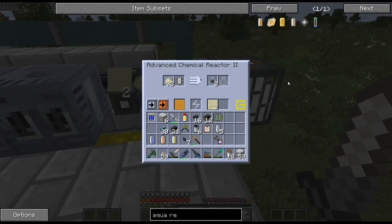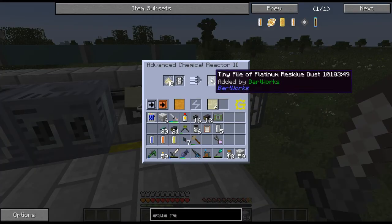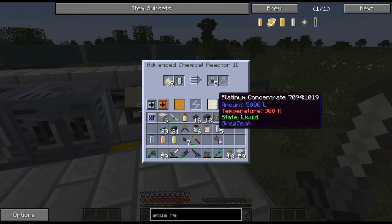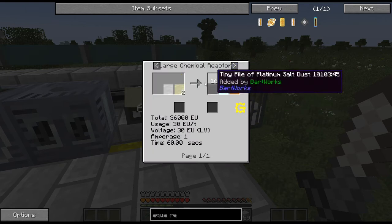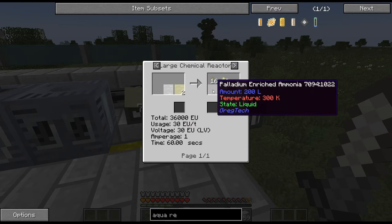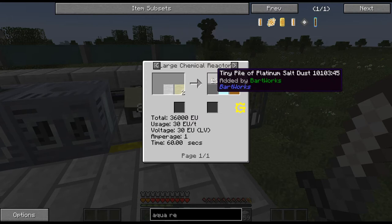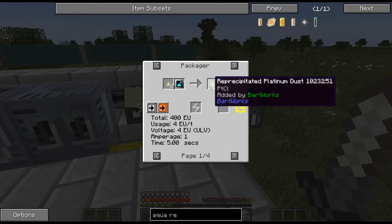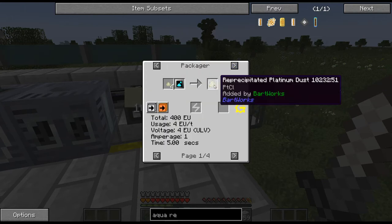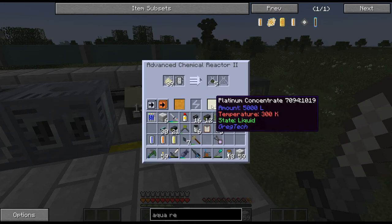So that's the first little part of it — five machines just to get this tiny platinum residue dust. Now this platinum concentrate: ammonium chloride with the platinum concentrate gets you all this stuff, and this is how you end up getting the platinum. You mix that with calcium and you get platinum calcium chloride — that's how you get platinum dust from this stuff.